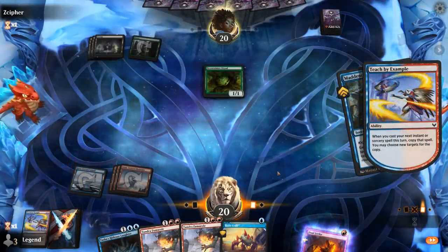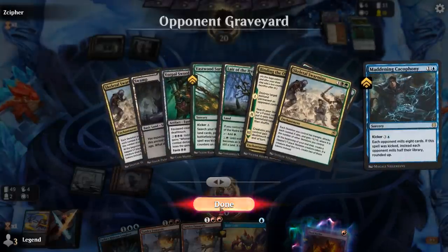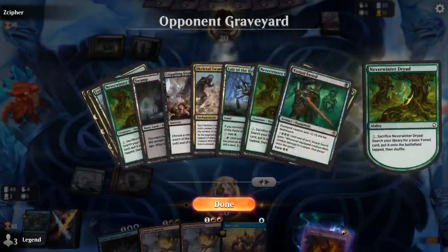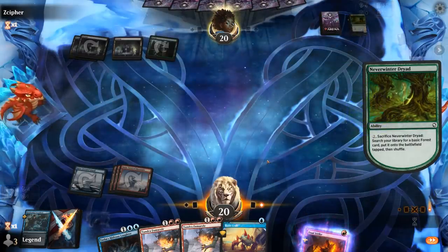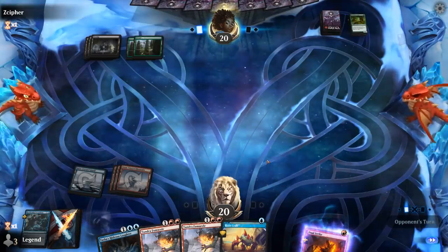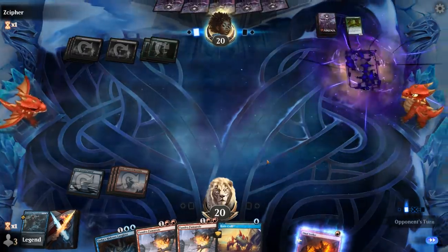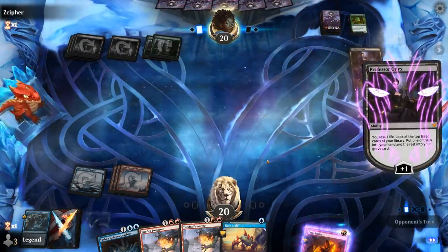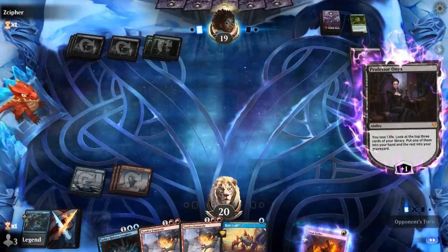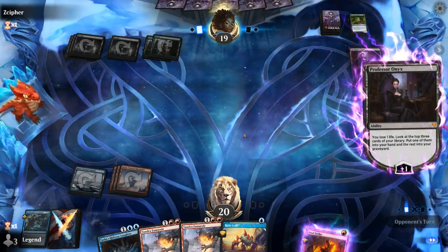Mill for 16. We saw double Skeletal Swarming go to the graveyard. Vorpal Sword — so this might be our Skeletal Sword deck from a few weeks ago. There's Professor Onyx, and a Fumarole does deal damage to Planeswalkers as well, so that's one way to take out Professor Onyx. But the plus one also mills the opponent, so it's kind of helping our mill gameplan. Not sure yet what I'm gonna do next turn.